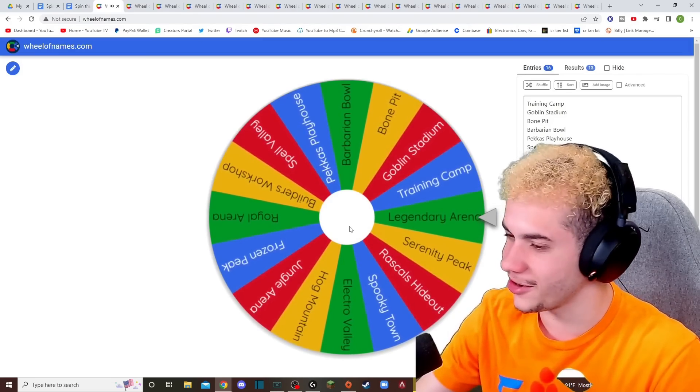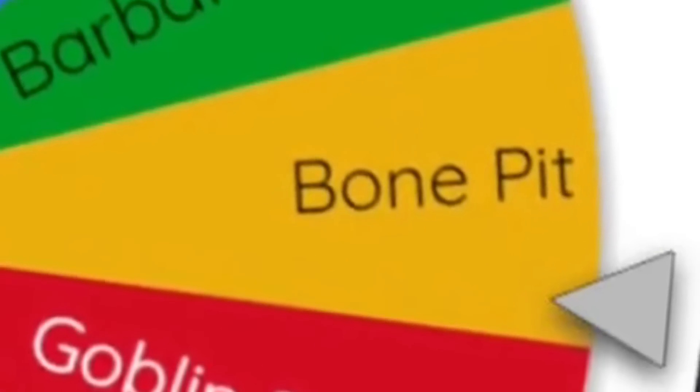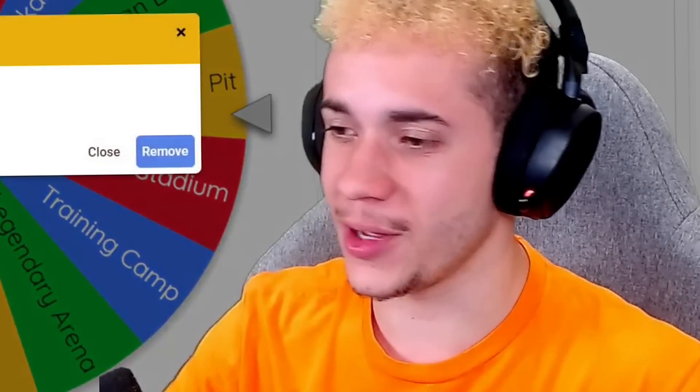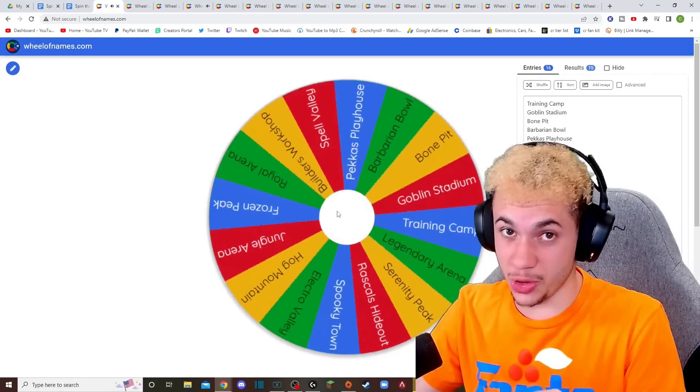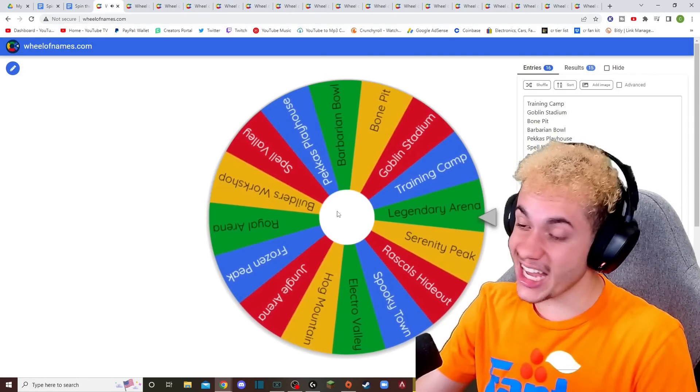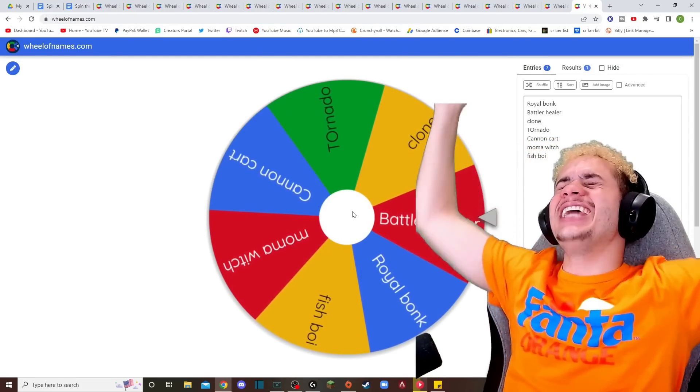Starting off with Bone Pit, then we got the Bomb. That's pretty solid. Legendary Arena — Clone! Bone Pit again? Why? I'm sick of Bone Pit. Skeletons. Okay. Also, I forgot to mention, I'm not doing champions for this — I just didn't feel like it. We got Legendary Arena again. Yes — Battle Healer! She is my second favorite Clash Royale woman.